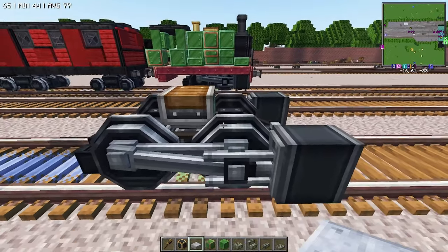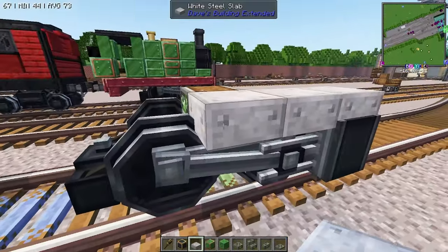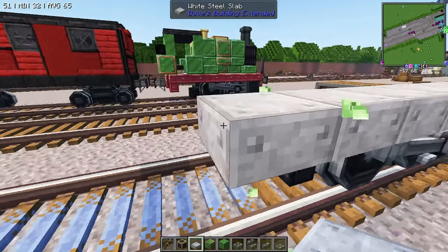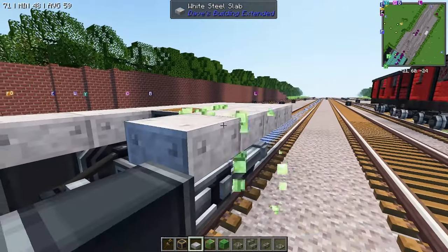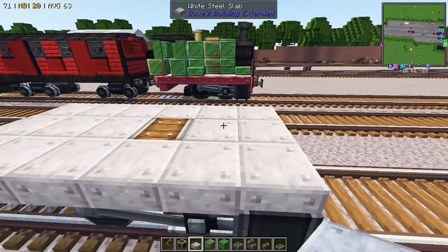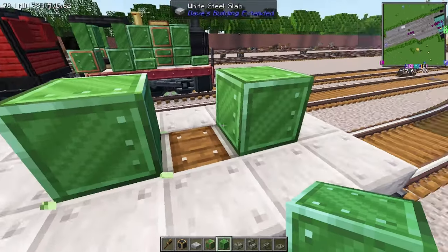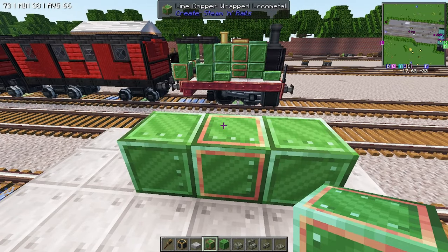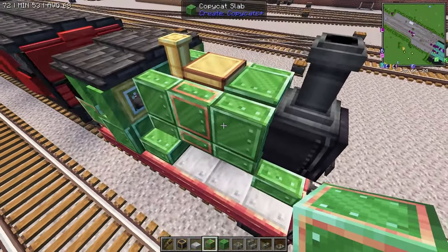Next we're going to place down a 3 by 6 block or 3 by 6 frame. You can use whatever white color you like — I like to use the white steel slabs from Dave's Building Extended. Then we're going to place down a block of the lime slashed local metal on either side of the top of the bogey, and on top of the bogey place down one of the lime copper wrapped local metals.